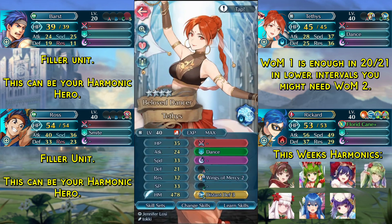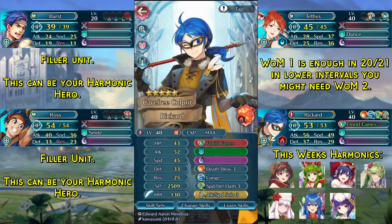In the third slot we have Tethys with Wings of Mercy and a Distant Defense free seal. In the last slot we have Rickard with almost the same set as two weeks ago: Deathblow 3, Lunge, and Attack/Speed Solo 3 as the seal, as well as his weapon refined for speed.